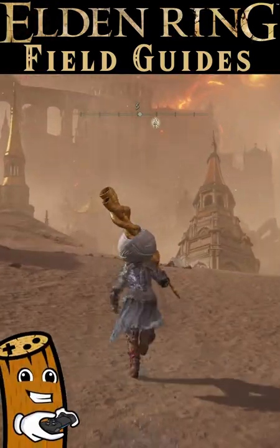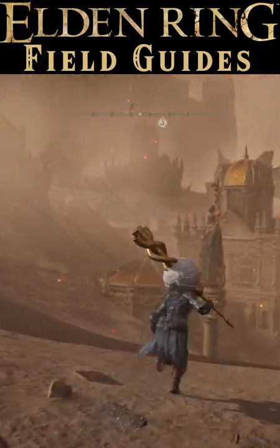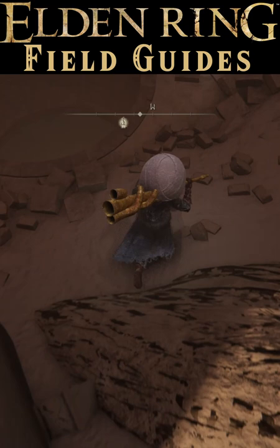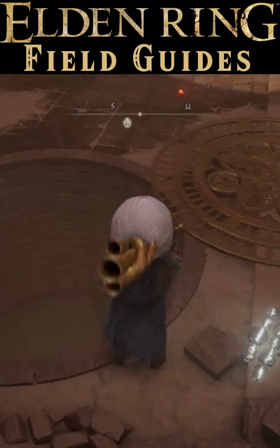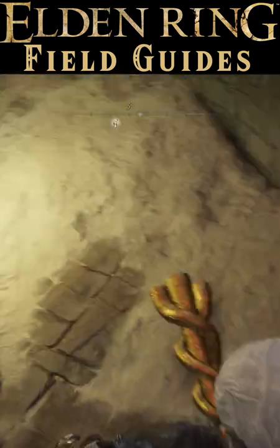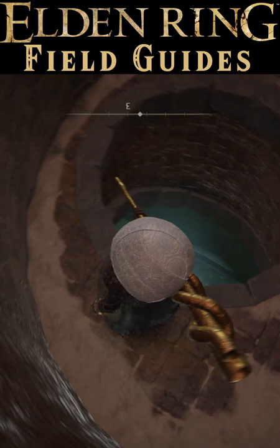For spoiler reasons, I can't explain how to get to the Capital of Ash, but once you find yourself there at the Capital of Ash Site of Grace, it's just a short walk south and a bit west to reach the open sewer hole. Once you've dropped down a few times, just be careful to line up that last drop or you'll have to grab your runes too.